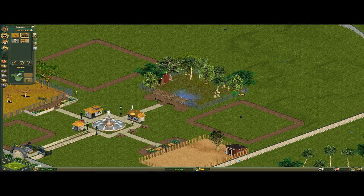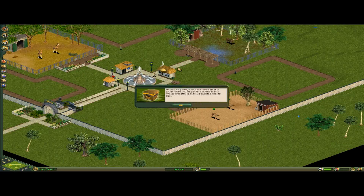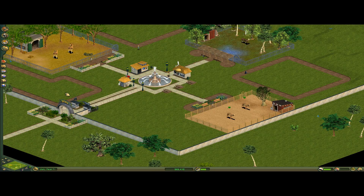Put my zebras in there, put my giraffe in there, put my two desert animals in there, and done. Now they say, 'You did that, now you can purchase six more animals,' even though we only need three more.